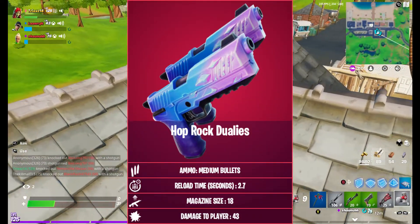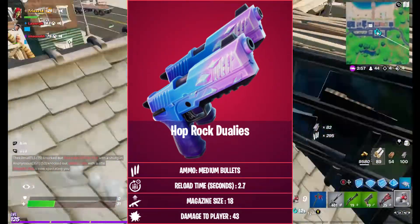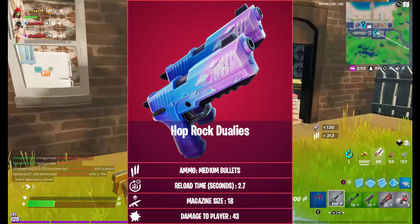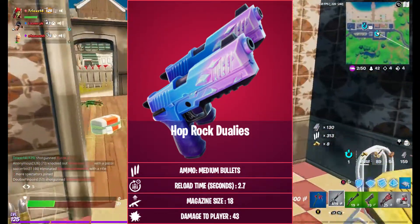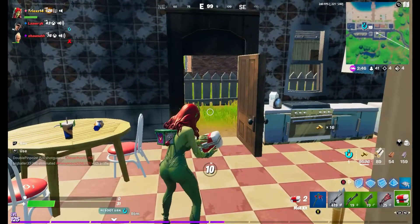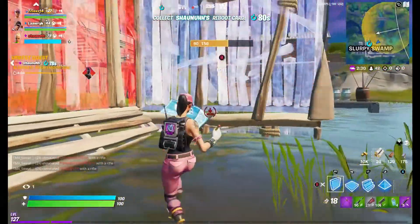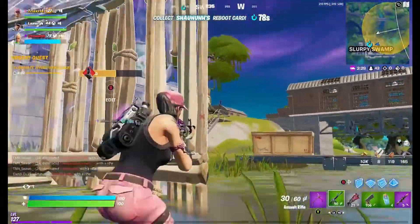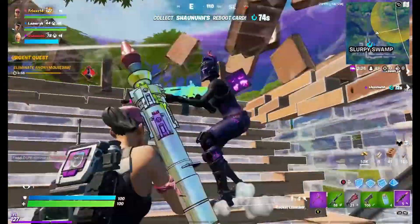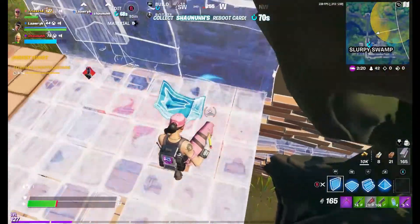Moving on to some new exotic weapons that have been added — these are called the Hop Rock Dualies. They take medium bullets, have a 2.7 reload time, a magazine size of 18 bullets, and 43 damage to players. They kind of remind me of a Shadow Midas type of thing. I can't wait to actually try these out — hopefully they're decent but not overpowered.